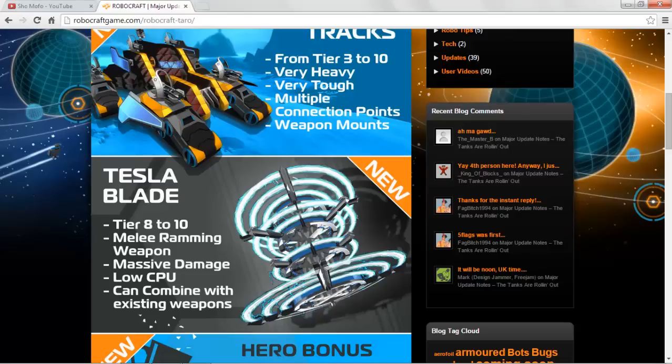What — awesome Tesla Blade, tier 8 to 10 melee ramming weapon. Hell yes! Massive damage, low CPU — that's a bonus. Can combine with existing weapons. Oh, oh, awesome!